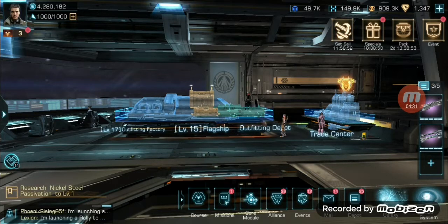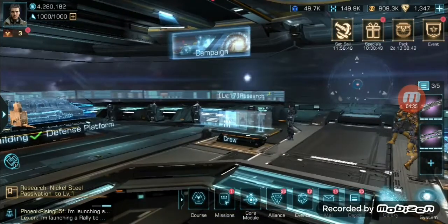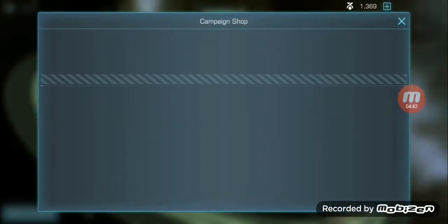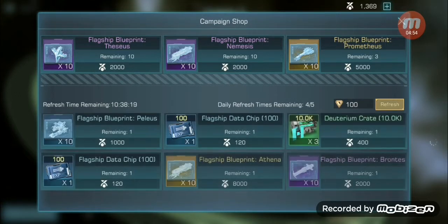Basically it is as simple as that. If you do not have the Prometheus flagship, save up your campaign points. I've also done it in my other spaceport as well. The great thing about the campaign store is there are many different flagships — you can get blueprints for all sorts, and flagship data chips you can flick through for free once every day.